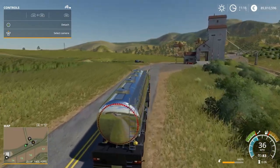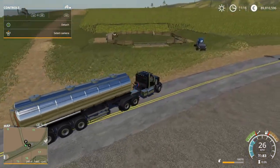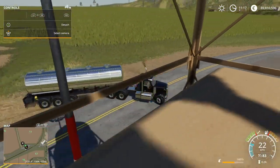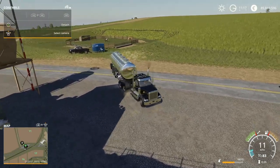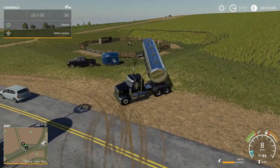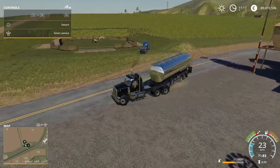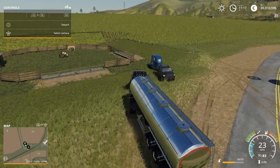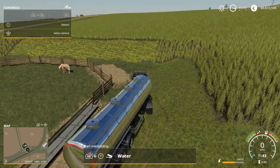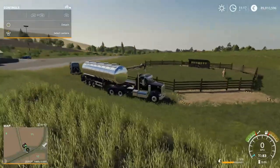Next we'll need to start worrying about food and water for our horses, just like all our other livestock. Both horses are in the paddock now. We've got two troughs here - we'll choose one for food and one for water. Backing the water tanker up and over the hill to fill the water trough - that should take care of our water needs for quite some time.